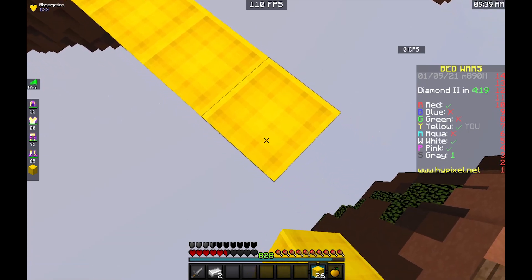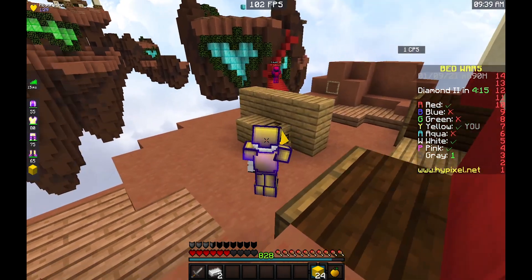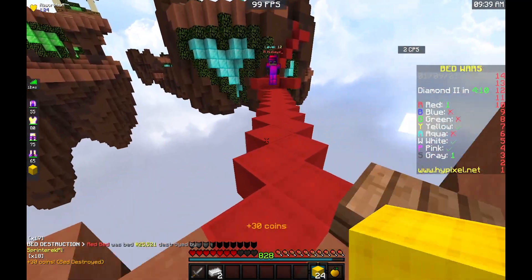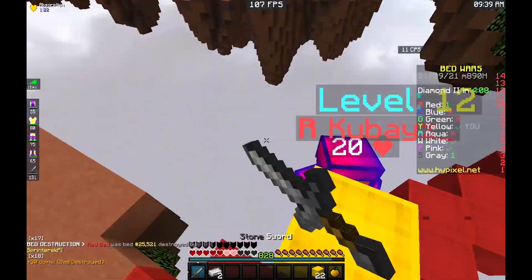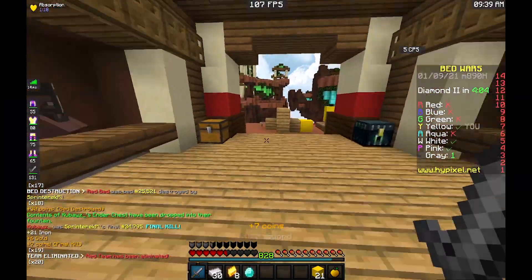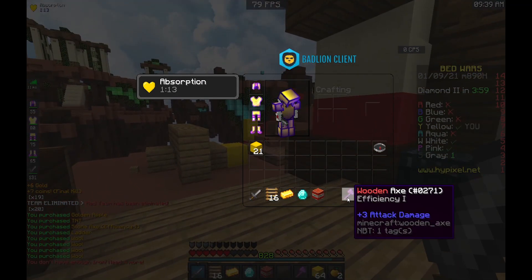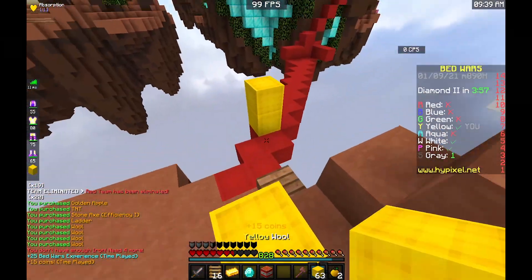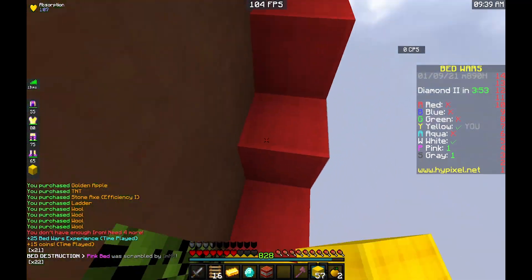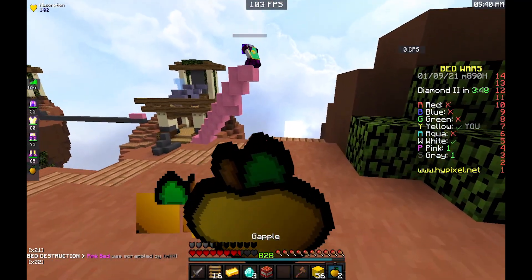I keep rushing even though aqua — the team next to me — has been eliminated. I'm gonna keep rushing this way even though white has a very good reason to rush me now. This red kid has also gotten Protection, which is kind of worrying, but he's a Hypixel level 15 so I should be fine. This strat is mostly for around 100 to 200 stars — somewhere at the point where you can start winning games and fights consistently.